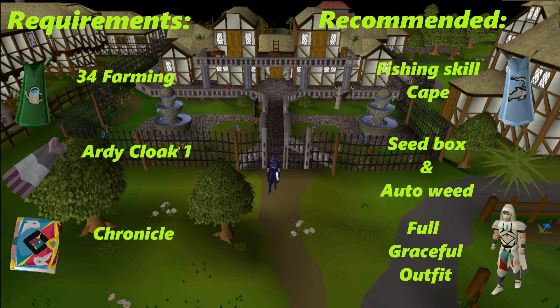Next is the Ardy cloak one - this will give you access to the berry patch at the monastery right underneath Ardy, along with the two fruit tree patches: one in the tree gnome stronghold and one in the tree gnome village. Number three is the chronicle - this will get you right underneath Varrock and give you access to the berry patch there, along with easy access to the belladonna patch at the Draynor Manor.